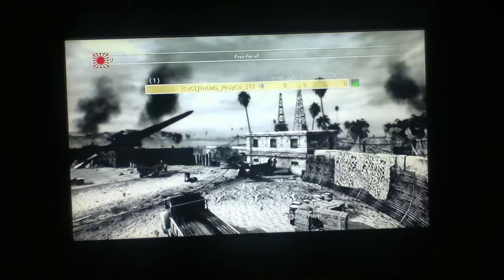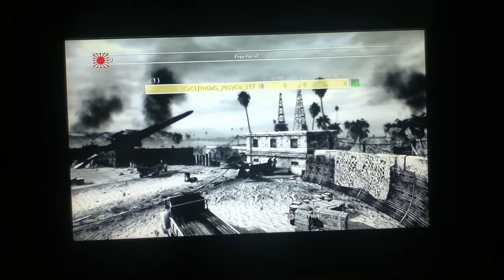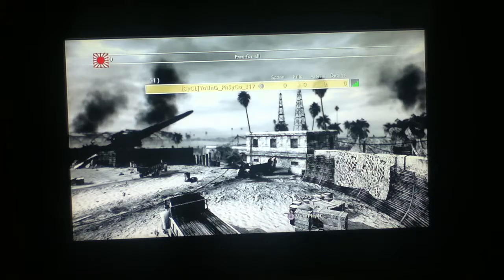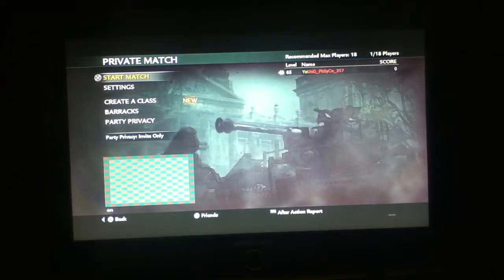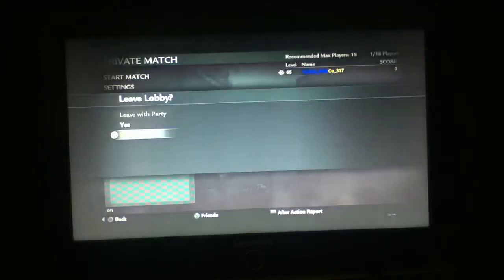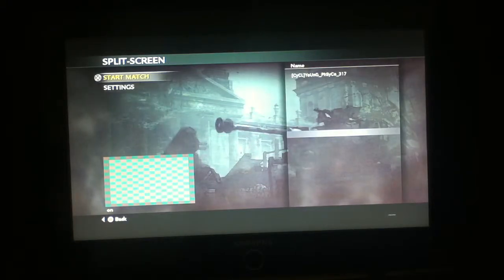And we're going to go to split screen mode — this is how you do it, you have to go to split screen mode. When I do this, I'll get you in, I'll put you in my lobby, and then I'll do the bind mod, and when I back out, I'll have this checkered map. And all you do is you back out of the lobby, go to split screen, and the checkered map is there, and you start up split screen.